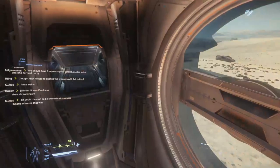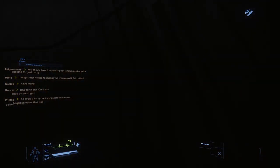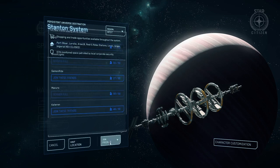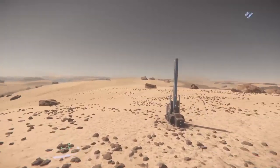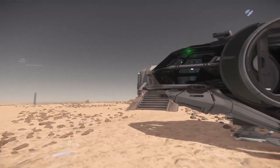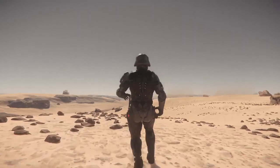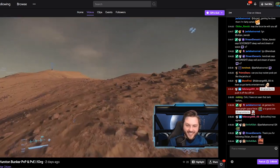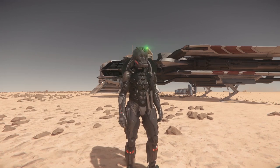One last cool feature: if you log out in a bed in your ship somewhere random in the verse, when you join a totally different server you'll spawn back in that same location. This works across all servers. That's the end of our tutorial — join our Discord or come ask live on Twitch if you have more questions. Till next time, welcome to the verse, good luck, godspeed — this is Captain Burks signing off.